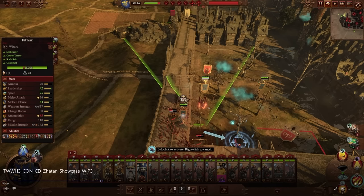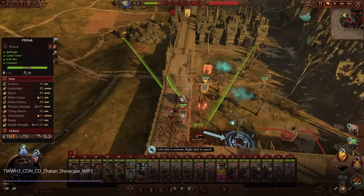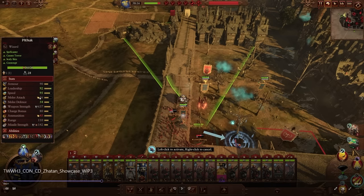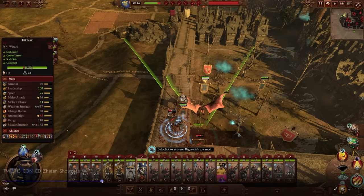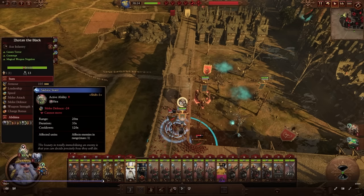The Bale Taurus has some pretty wild stats: 637 weapon strength, flaming ammunition that sets things ablaze to reduce leadership and AP missile strength. It can also shoot and has a breath attack. 90 armor, 56 melee attack, 54 melee defense with fire damage. He was using the Lord of Fire on the Black spell.